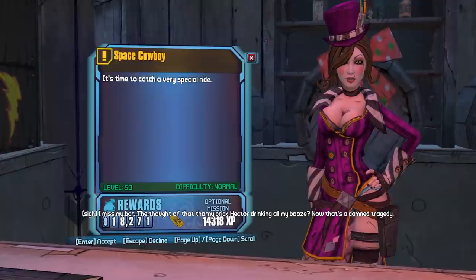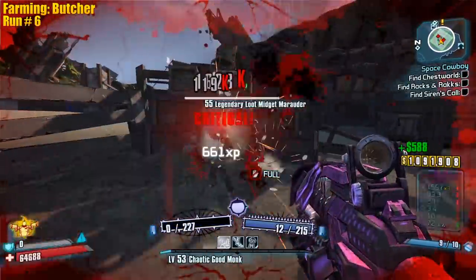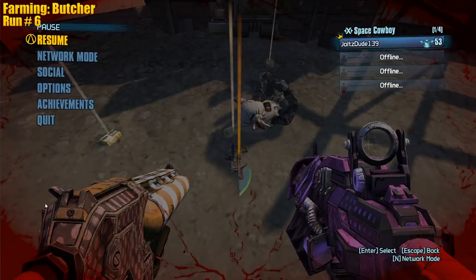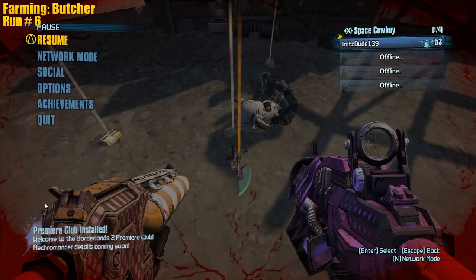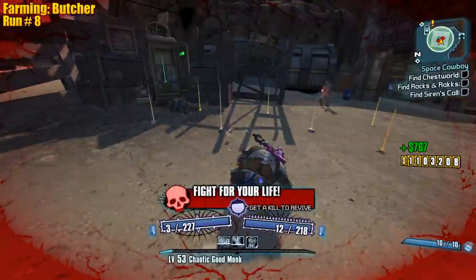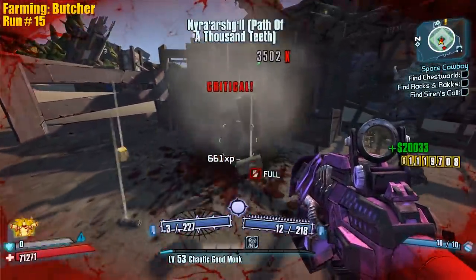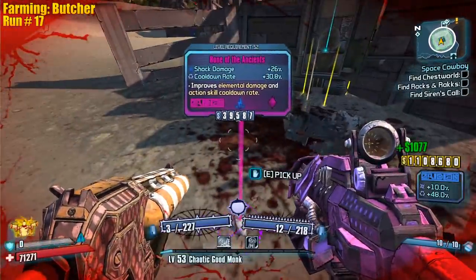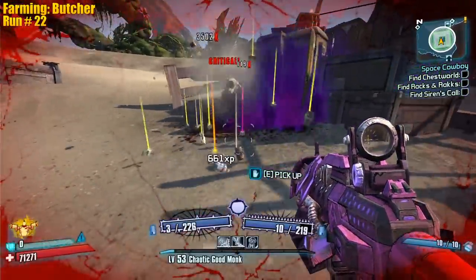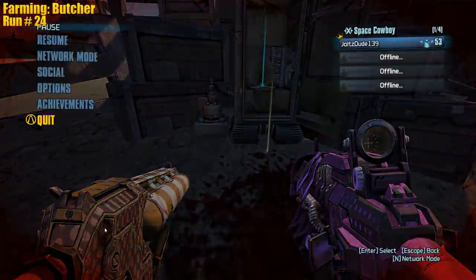I think we should farm balloon midgets - if we're stupid lucky we can get the Butcher. I'll take it, keep it going. Our first drop in it - it was bound to show up for the playthrough. We're good - zero, we don't need that. We got Maya! I'm really hoping we get a Butcher, that'd be cool. We just got all the elements in like a minute - that's exciting! Got the multi-element pistol!